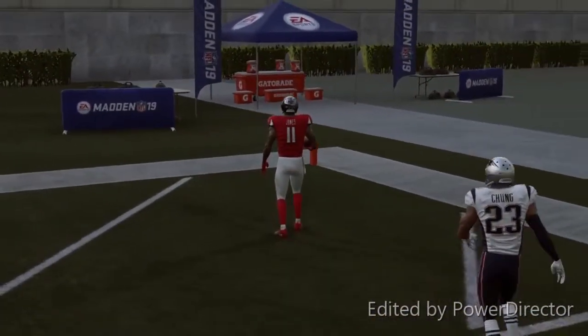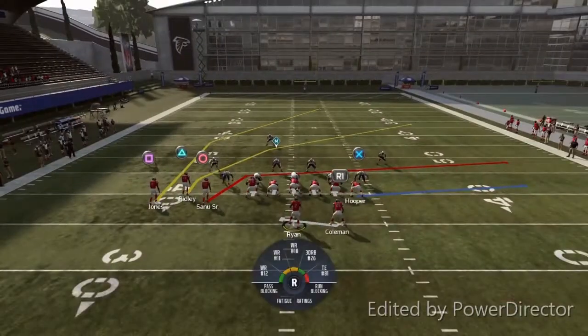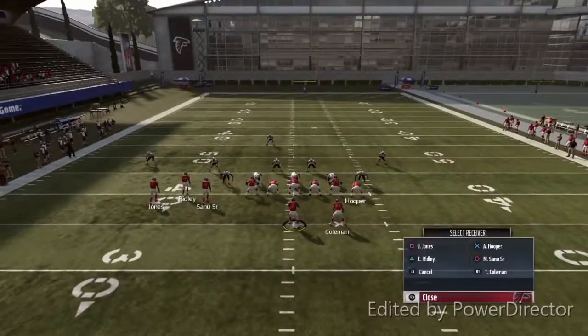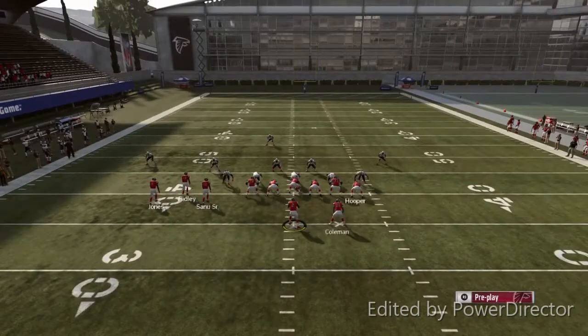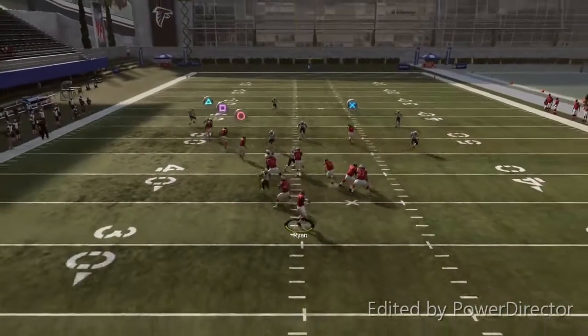Right there, he didn't get much separation — safety played it well. So we're gonna run it one more time. You wanna put your tight end on the streak, fade triangle, and block your running back to cancel the play action. You wanna motion Julio just a little bit and hide the ball.